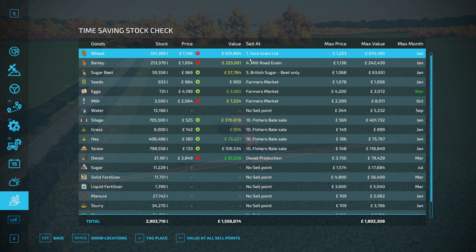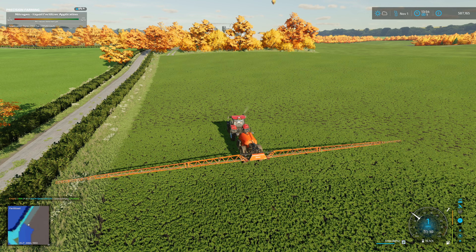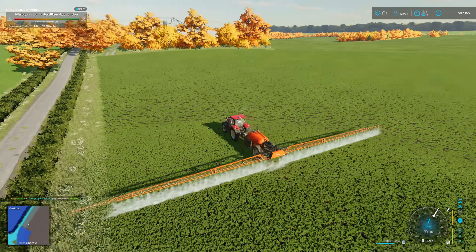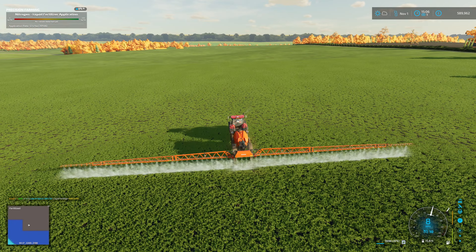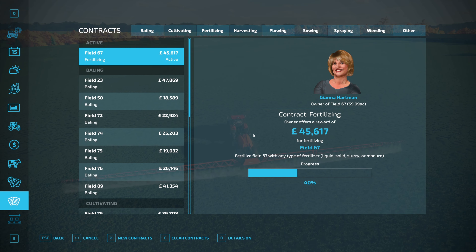I think beginning of next year in game we will be in a position where we could invest a significant amount of money. I'll stop for a second and take a look at our time-saving stock check. We have got 674-ish thousand pounds worth of wheat that we can sell in January. We have got barley which we could sell a bit of. The sugar should bring us in some money, but it's our grain crops that are going to be our money spinners.